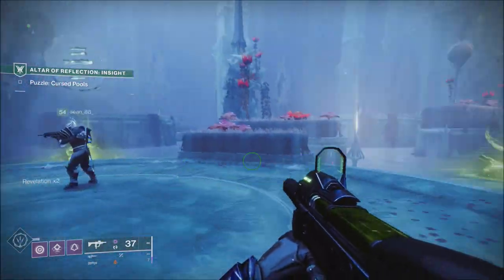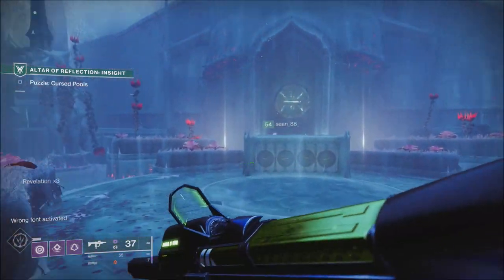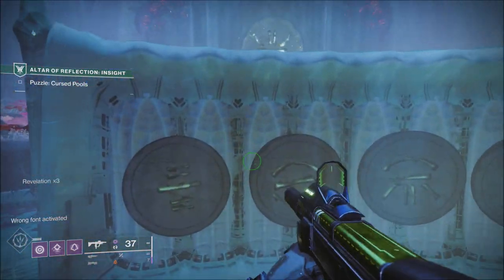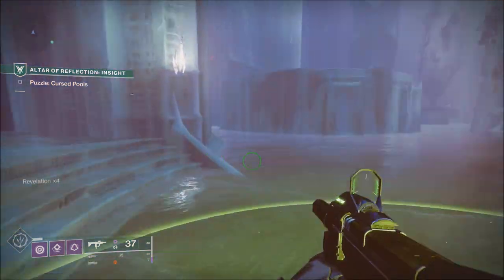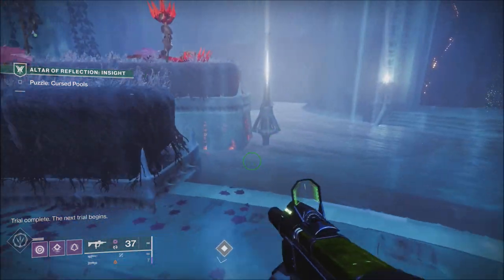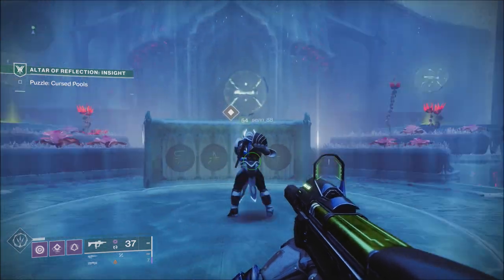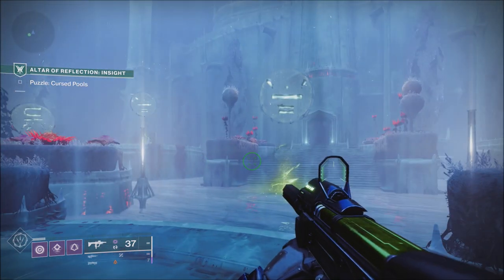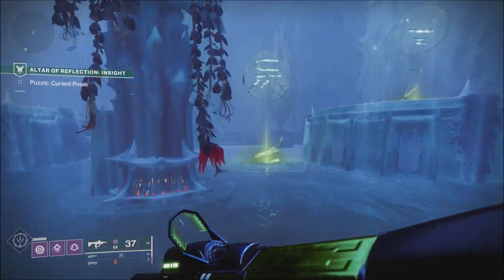They fixed an issue where Aeon Safe Titan exotic arms were not showing in the familiar gold stripe. Tracking rockets have been adjusted after being found too dominant against Guardians when invading in Gambit — this includes Grand Overture, while tracking against AI enemies remains unchanged. They also fixed an issue with the Ikelos SMG, which received a 40% damage buff, and the Warcliff Coil rocket launcher damage has been restored to its original parameters.